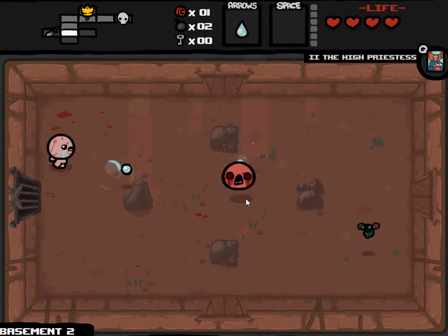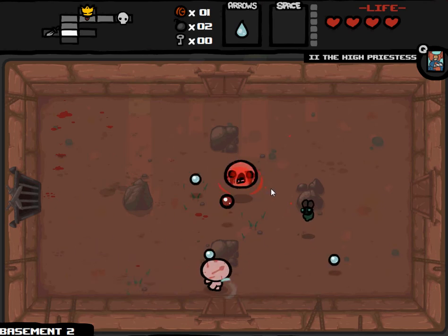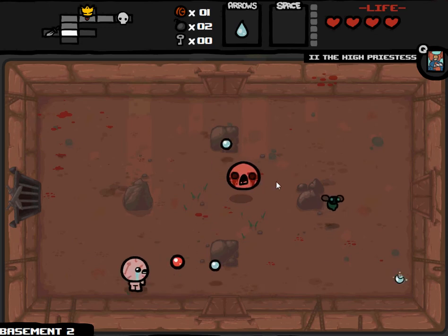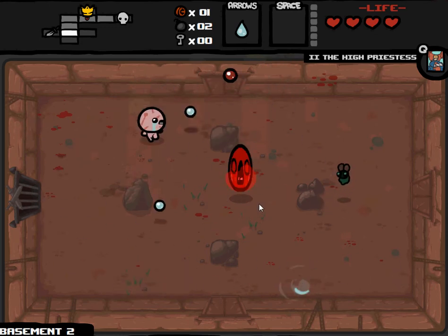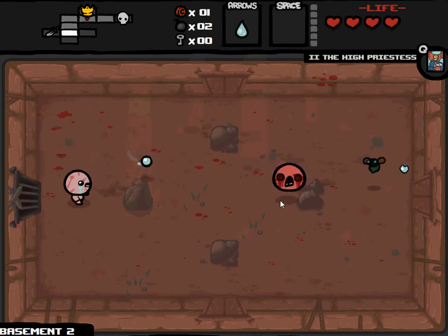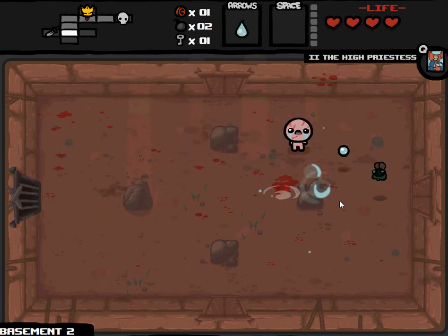I've had some of the best luck so far with the Magdalene variation of Isaac. She has more life, and she has a starting power that after you beat so many different rooms, it recharges this ability to restore your life. So it's pretty useful actually. I think you'd play more defensively with that particular character.